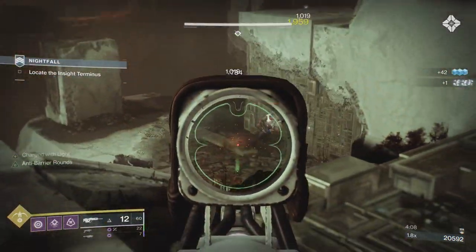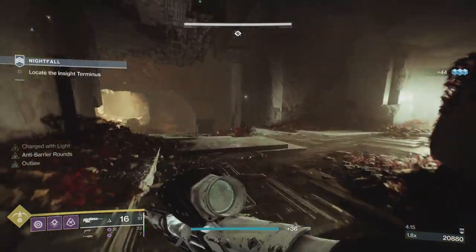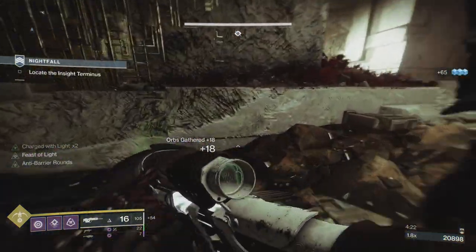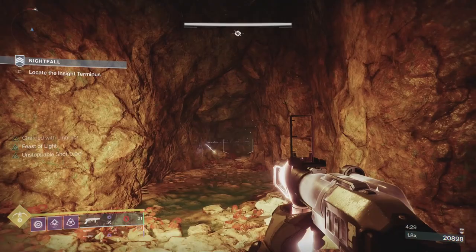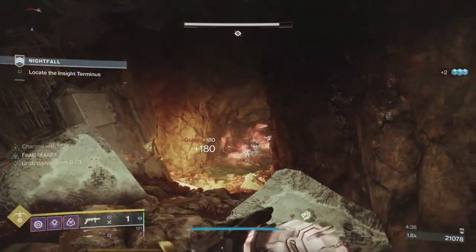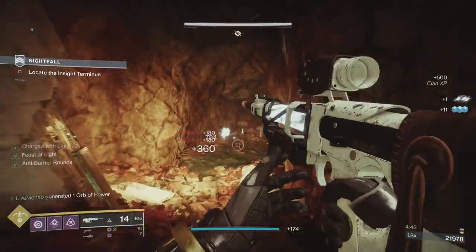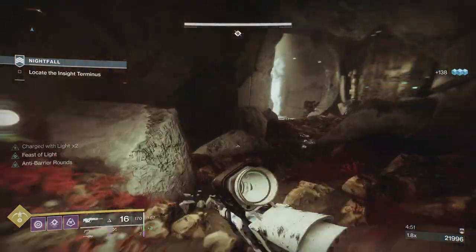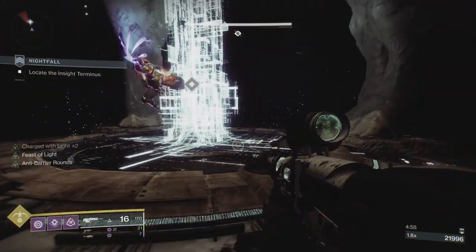Boss adds are activated by the boss — they'll be phalanxes, legionaries, and some shielded incendiaries. Plate adds will be legionaries, void-shielded incendiaries, but they'll also be gladiators and dogs. Plate adds are activated when you activate a plate. What controls those adds are the four legionaries that come out with them. So if you keep those legionaries alive and step on a plate after doing damage to the boss, you'll get plate adds every time.